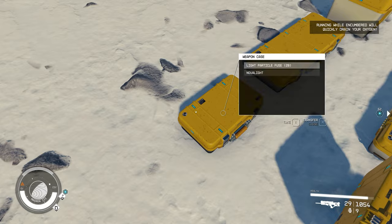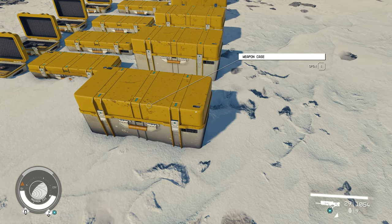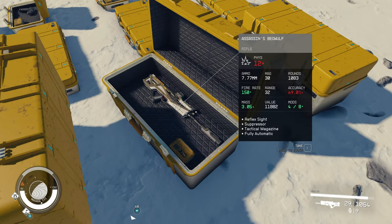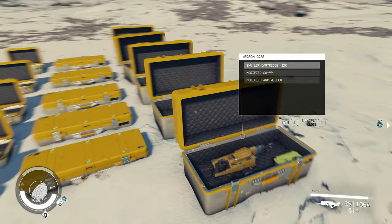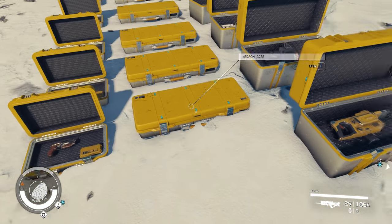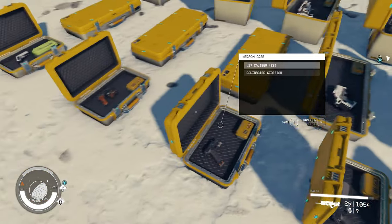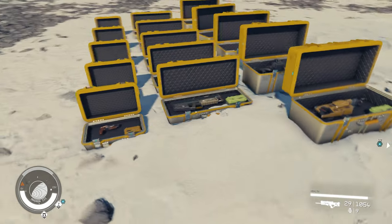The smaller case is going to give you pistols — for obvious reasons, nothing else fits in it. The large case will give you larger heavy weapons usually. We've got a rare heavy there and a rifle. Sometimes you're going to get rifles in the bigger cases as well. If you were after heavy weapons, you would just lay out the larger cases. If you were after pistols, you'd lay out the smaller cases. And if you're after a normal size rifle with no heavy weapons, you'd lay out the medium size cases — you can see you're getting shotguns and rifles in those.